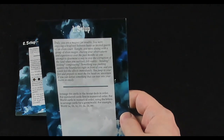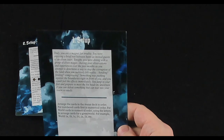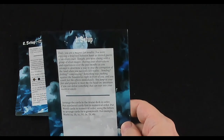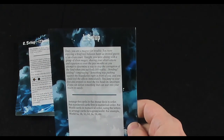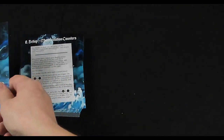The setup says: arrange the cards in the avatar deck in order — put numbered cards first in numerical order, put world cards in numerical order using letters to arrange cards for a given world. For example: world A: 1a, 1b, 1c, 1d, 2a, 2b, etc. We have done that — success, this card is finished.